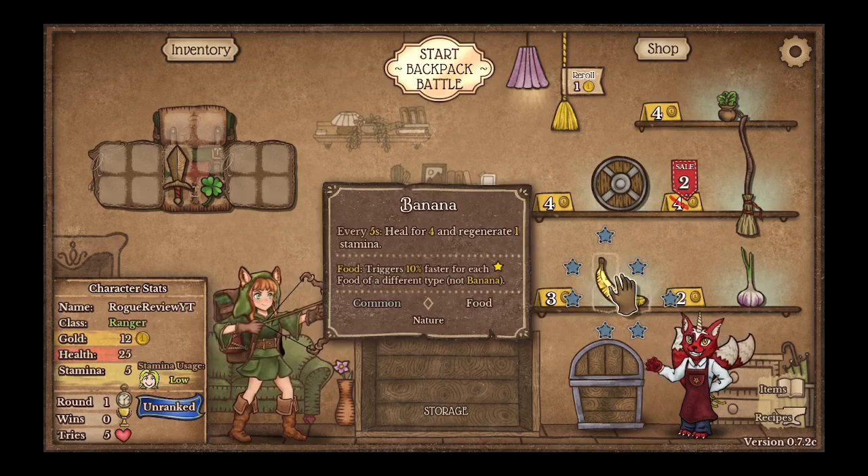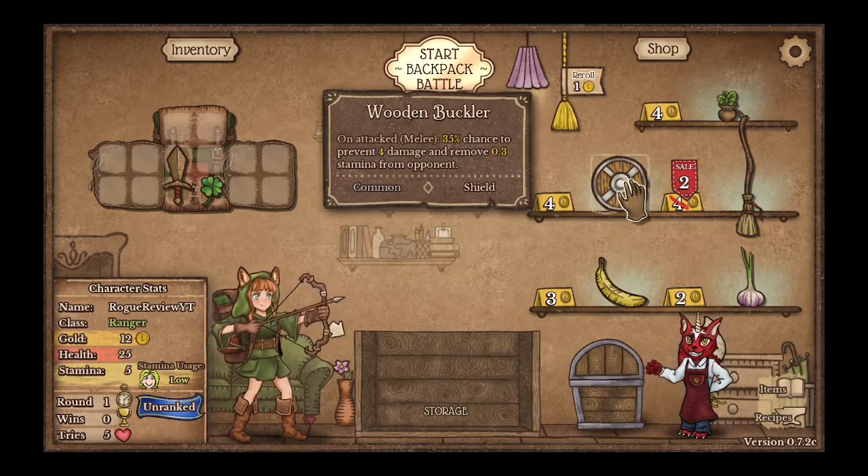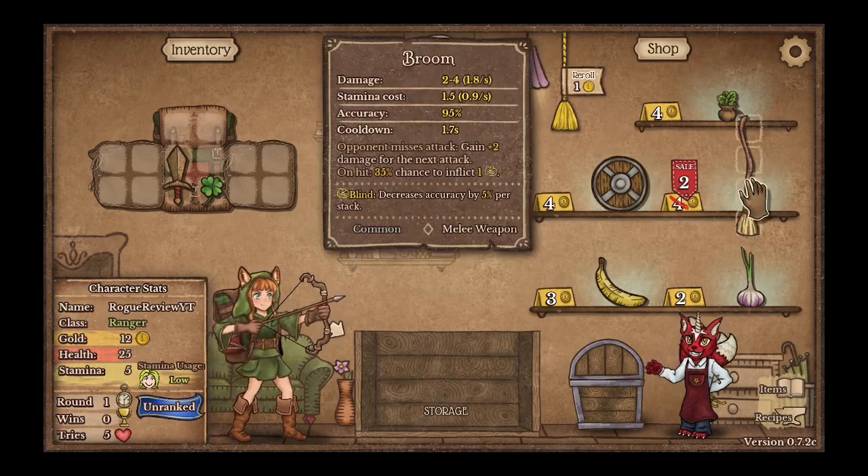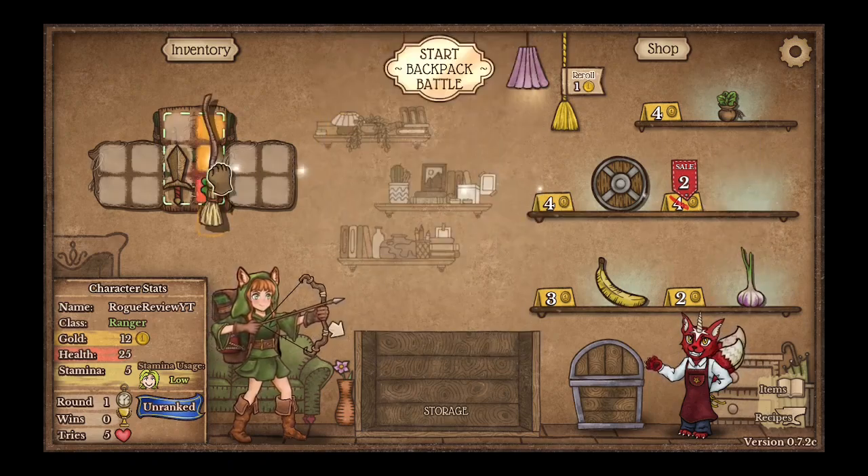Every 5 seconds, heal for 4 and regenerate 1 stamina. Unattacked, 30% chance to prevent 4 damage and remove stamina. Opponent misses attack, gain 2 damage for the next attack. On hit, chance to gain inflict blind. Oh, that's really good actually, I might take that.